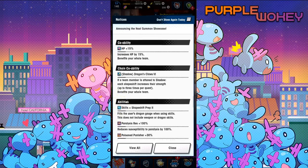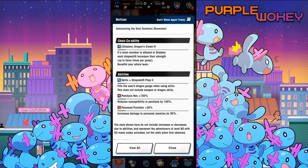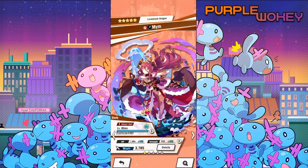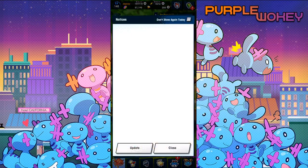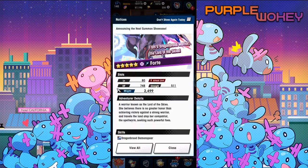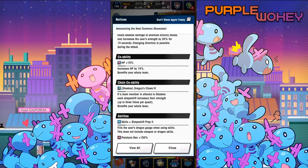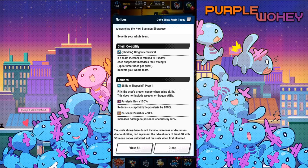Co-op ability: HP 15%. Chain co-op ability: Shadow Dragon Claw 6. If a team member is attuned to shadow, each shapeshift increases their strength up to three times. I think Dragon Claw 6 is what Mim has — let me double check. Yeah, that co-op ability on Mim is really good, really really good. It helped Yoden a whole bunch. Skills: Shapeshift Prep 2, fills the user's dragon gauge — it's literally just Mim, except now it applies to skill 2 as well. Fill the user's dragon gauge when using skills that do not include weapon or dragon skills. Reduce susceptibility to paralysis by 100% and poison punish 30%.